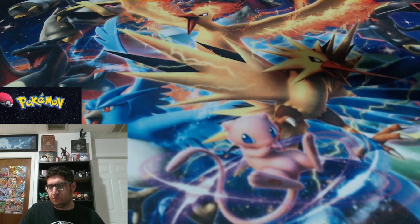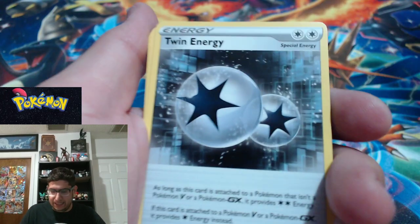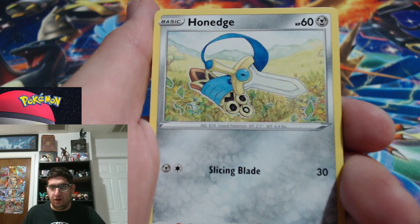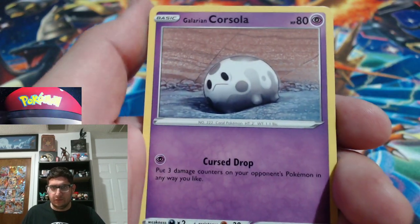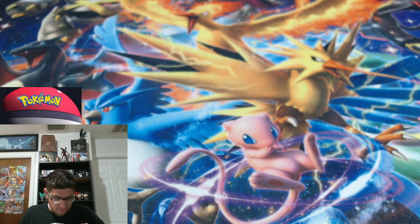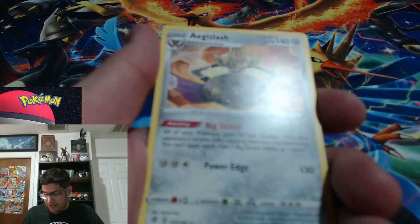Hope you guys get some good pulls out of the code cards — I found a bot taking them all. Next pack: Fire energy, Lightning energy. Twin Energy, Heliolisk, Doublade, Honedge, Litwick, three of them. Galarian Corsola, Pinnacle — I like that site a lot. Sigiliyph as a rare — reverse holo Sigiliyph rare, and non-holographic Aegislash.